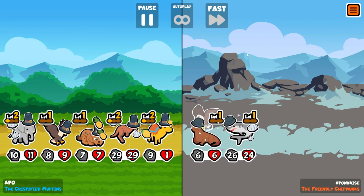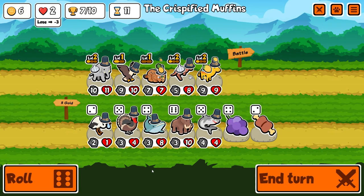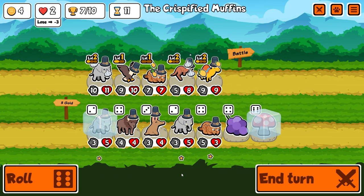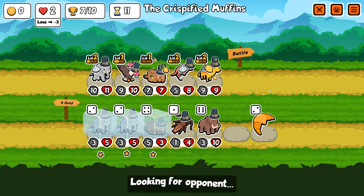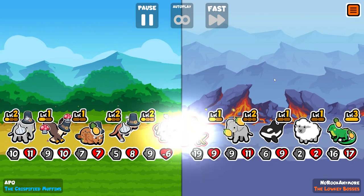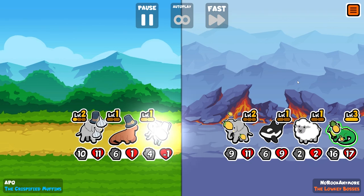He's about to die but this doesn't look too bad actually — in our favor. Let's go! Seven trophies! There's another eagle, re-roll a little bit. There's an elephant, there's a mushroom — re-roll. There's a lynx, there's an elephant, there's a free elephant. Let's mushroom the eagle. If we get that lynx to level two, that's the most important thing.